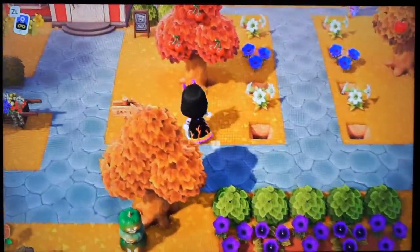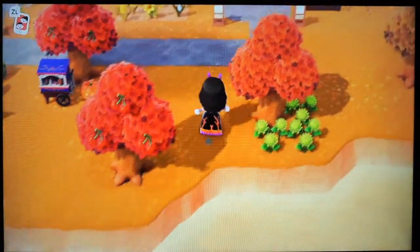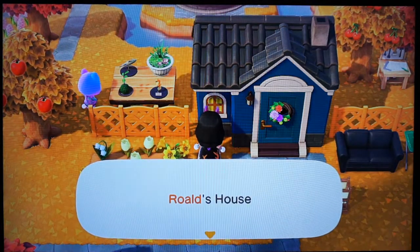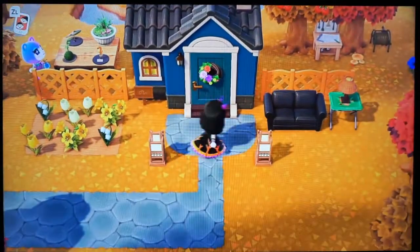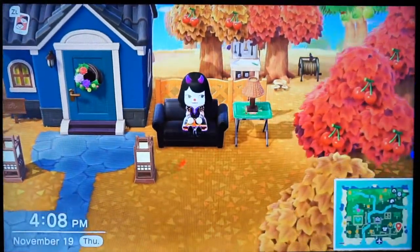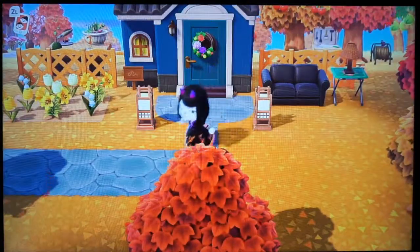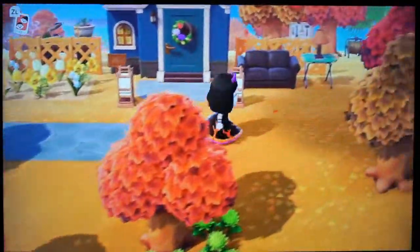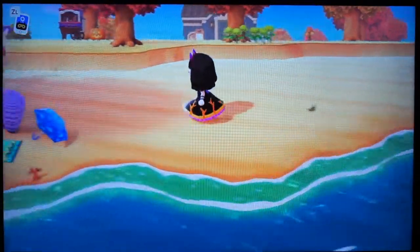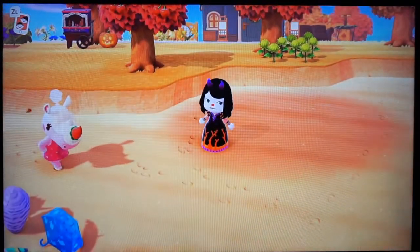Also this fall, the fall leaves are coming down so you can catch the fall leaves in your net and use those for DIY projects. This here is Roald's house. He was one of my first two villagers that came to my island. He's a penguin — he's super cute, but his house is awful because when your first villagers come, their houses can't be decorated that nicely; they're kind of just really basic. Whereas if I had gotten him later on, he would have a really cool house inside with like probably ice and stuff because he's a penguin.